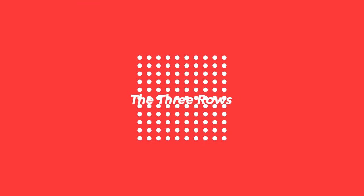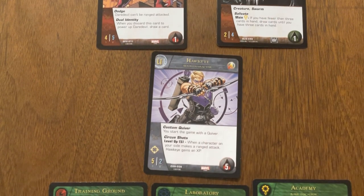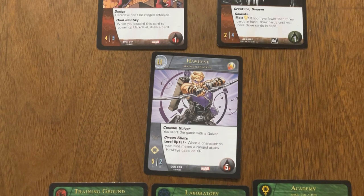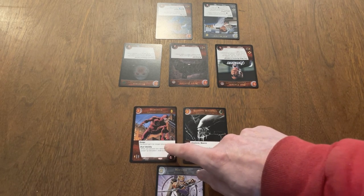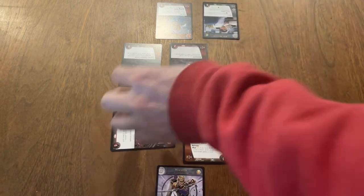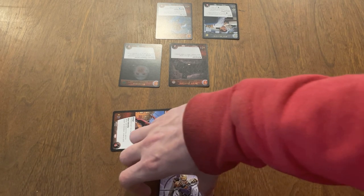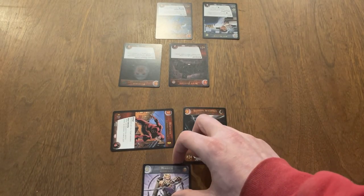Each player has three rows where they can play different cards: a front row, a back row, and a resource row. The front and back rows are where you put your characters, and you have to think carefully about which row depending on whether you want to be offensive, defensive, or a combination of both. Characters in your front row make melee attacks — any character can make a melee attack as long as they're in your front row. The back row is for range attacks, and a character can only attack from the back row if they have the range keyword power.